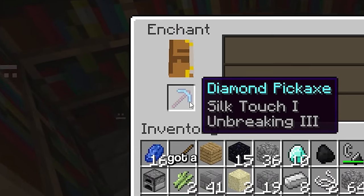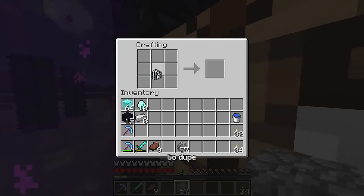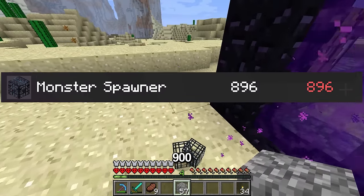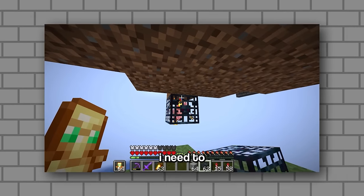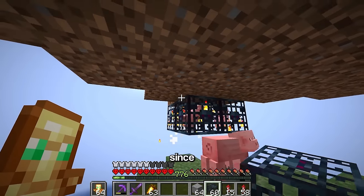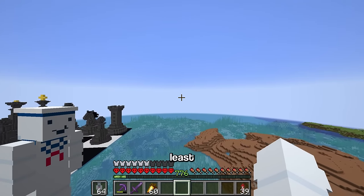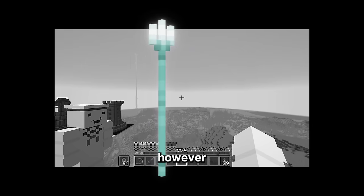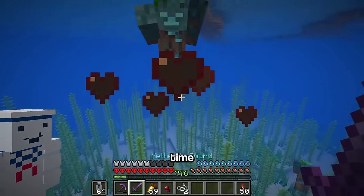With the silk touch pickaxe finally obtained, the spawner can now be mined. Since getting 900 spawners legitimately would be impossible, I just duped it. Next, I used a program called MCA Selector to transfer the spawners back to my main world. Before placing them down, I needed to downgrade my world to 1.19 since spawners used to default to pigs in that version. Last but not least, I needed a channeling trident.